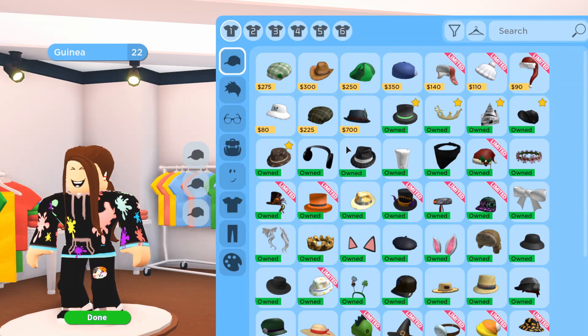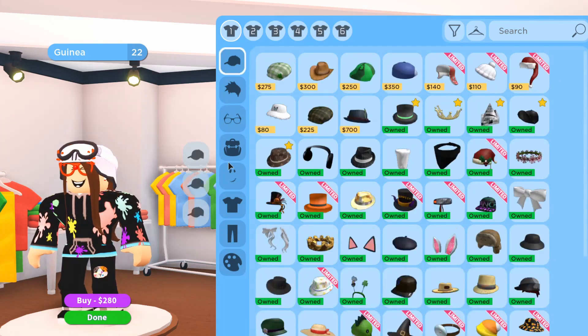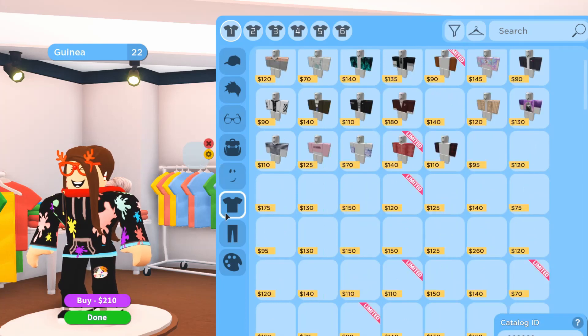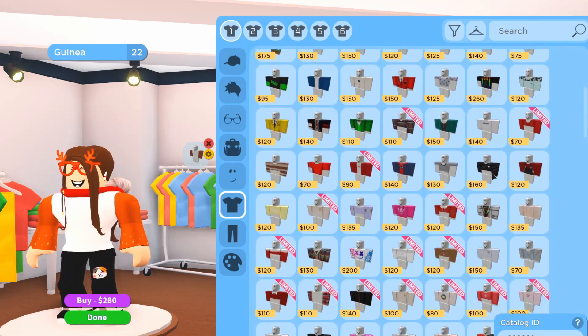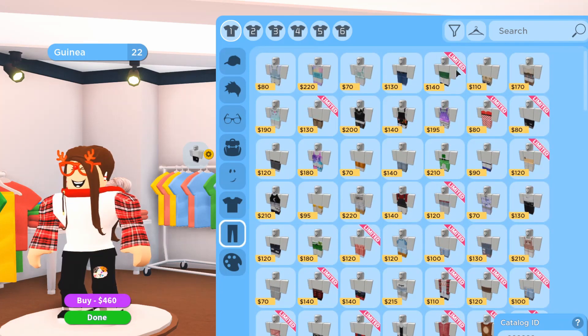The final part of the update is the new clothes and accessories. There are three new hats — the Christmas limited ones are all labeled 'limited.' There's one new pair of glasses, three new clothing items, one new face item that's free, new limited clothes, and new pants and outfits. You can look through them yourself.